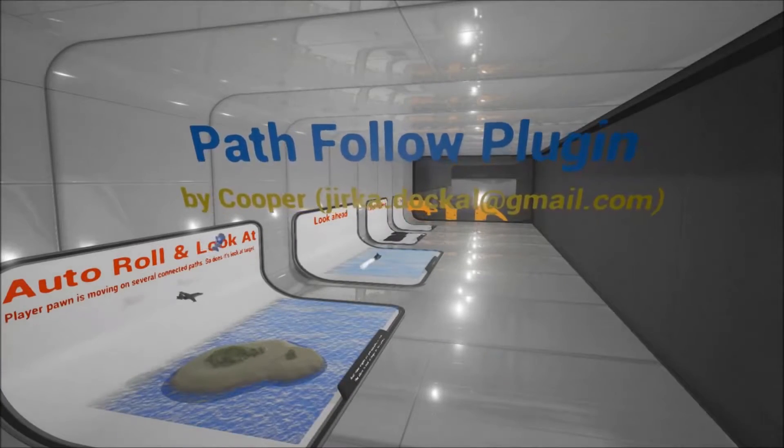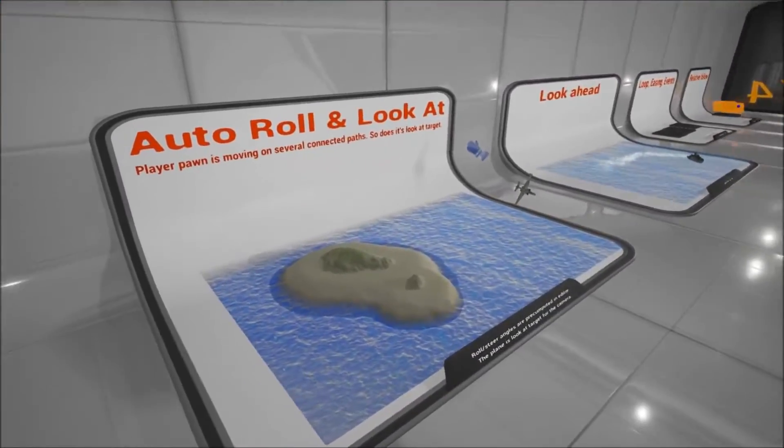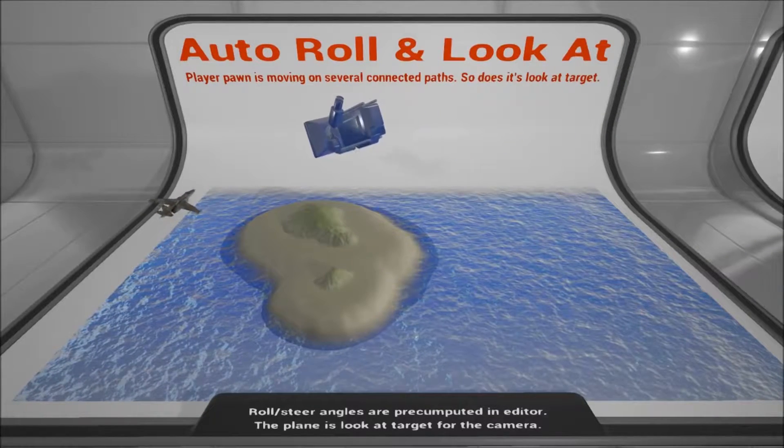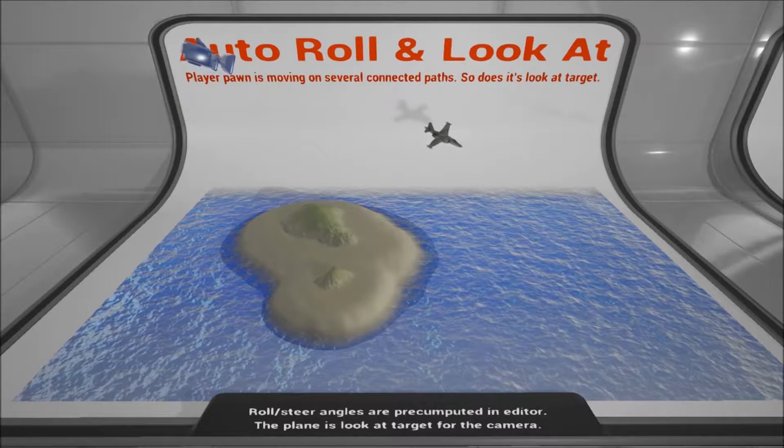The next one is called Path Follow. It allows you to quickly author architectural walkthroughs in VR. You can set up camera sequences, have a third-person camera moving along a path, orbit planets and paths, and have looping platforms.